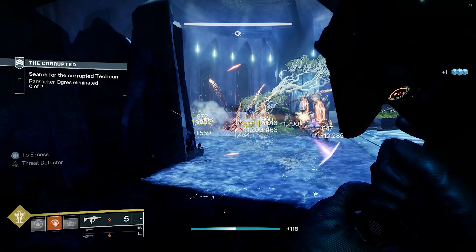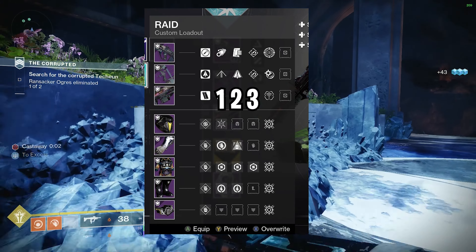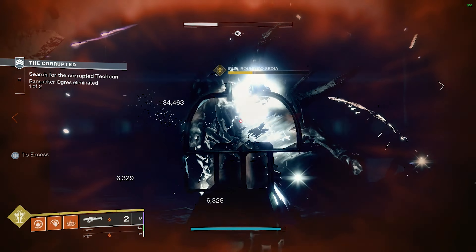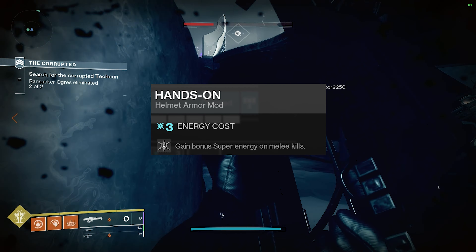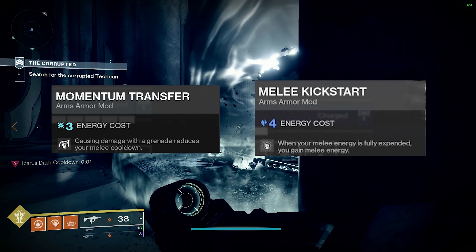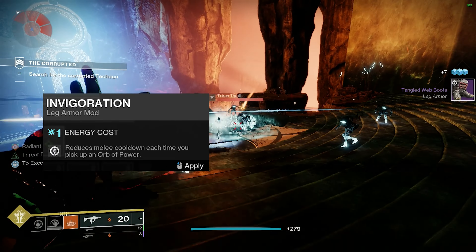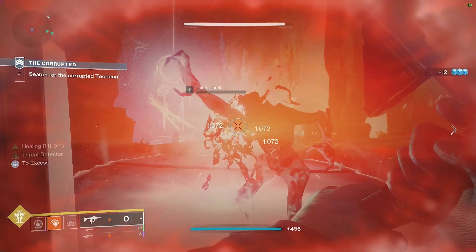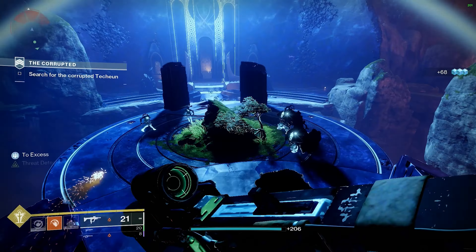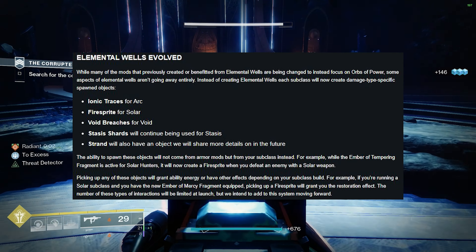Now if you take a look at screenshots from the Build Crafting Evolved article Bungie dropped, you can notice that we are given 3 slots for combat mods instead of the 2 we have now. We were also given info about where exotic mods will be slotted. Based on that, here are some mods that would benefit this exotic: Hands On, which should go in the helmet slot, gives you super energy when you get a melee kill. For gauntlets, you could go with Momentum Transfer, which gives melee energy on grenade damage, or Melee Kickstart, which gives melee energy when you fully expend your melee charge. On your chest piece, you could use a reserves mod or damage resist. On legs, you could run a mod that gives melee energy when you pick up an orb of power, such as Invigoration, or a scavenger mod. Then on the class item, something like Outreach, which gives melee energy when you cast your class ability, would be a good call, especially paired with the Weaver's Call aspect. Since we don't have much info on those damage type specific spawned objects, I left mods around those out, however they would also be a phenomenal choice if they work like elemental wells still do.